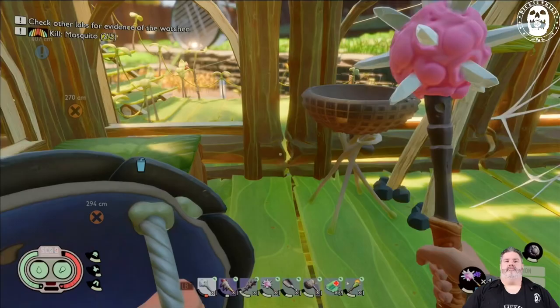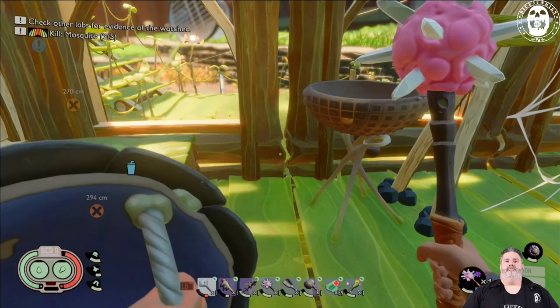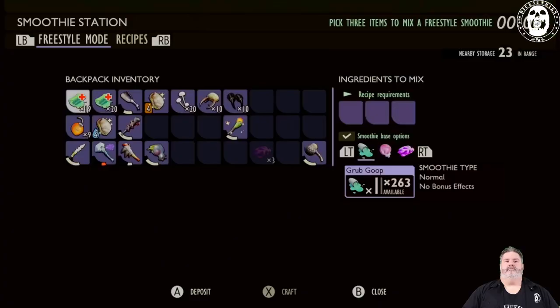Now that we've gotten back to the base and the smoothie station, let's go over the smoothie recipes and also the difference in the actual bases you can use when building your smoothies. The first smoothie base type is the Grub Goop, which you can get from any of the grubs in the backyard. It's just a normal basic smoothie with the effects of whichever recipe you create.